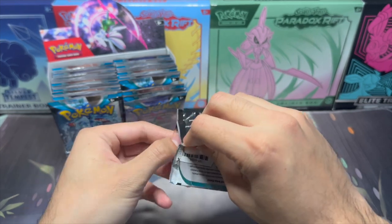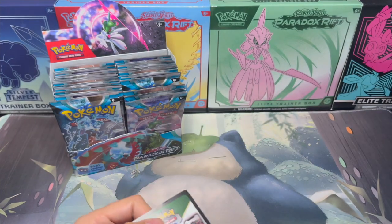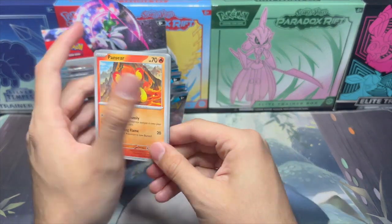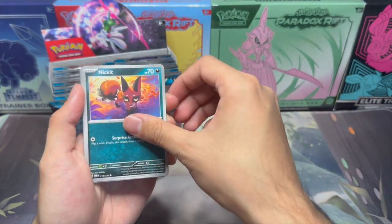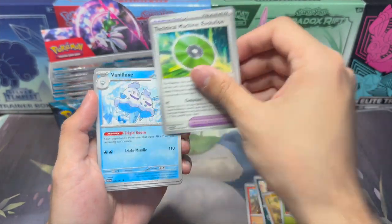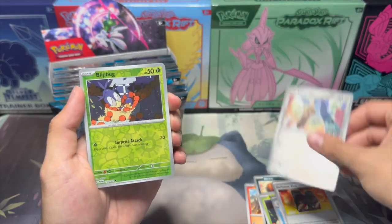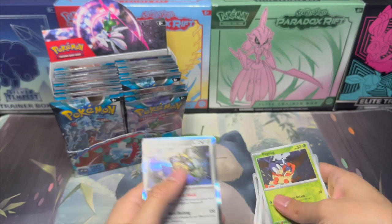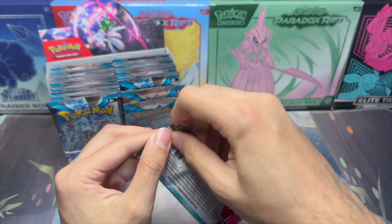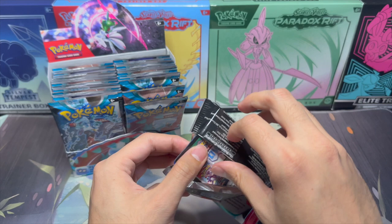This time we're just going to let the cards lay how they come, and I believe it should just automatically be in the correct order. So we got the energy card. Handseer, Nickit, Gligar, Lipbug, TM Evolution, Vanillux, Defiance Vest, Hone Edge, Lipbug, and Aegislash. Nothing good so far. Really like to get that Roaring Moon — as we all would, right? The Iron Valiant is pretty cool too.